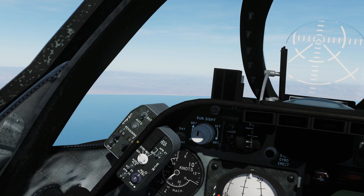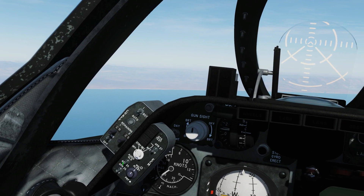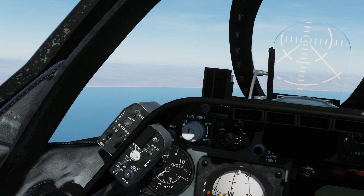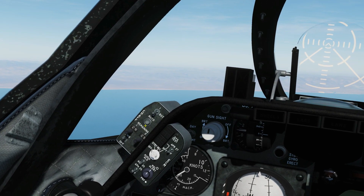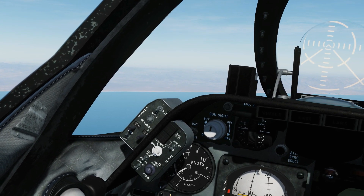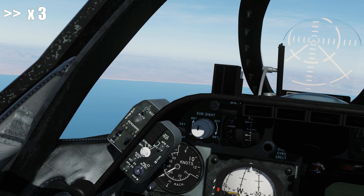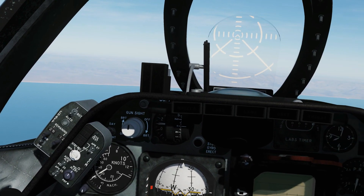If we press the auto button, it runs an entire salvo of bursts — that is eight bursts with two seconds in between each. Let's press that, but in this case let's just go for the aft dispenser. Okay, that's done.